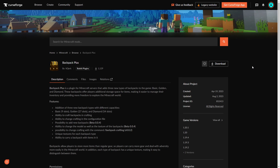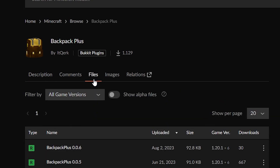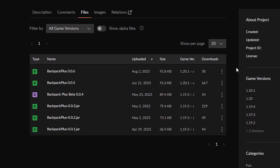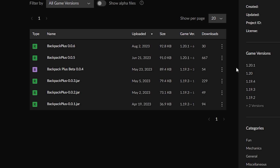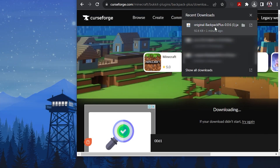First, you're going to need to go to the plugin's website. You can find the link in the description below. Go to the files section from the menu at the top. Make sure the plugin is compatible with the version your server is on. Go to the plugin version you want, then click the three dots to the right and click download file. You will need to wait 5 seconds before it automatically downloads the file. Once that's done, we recommend dragging the file to your desktop so it's easier to find.